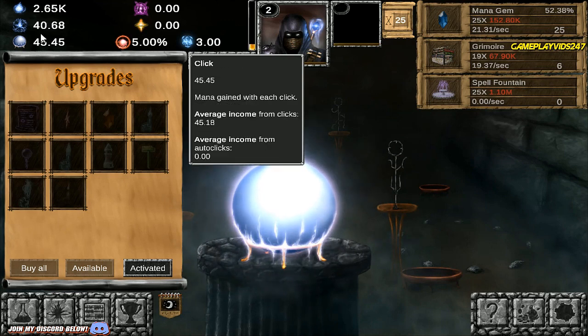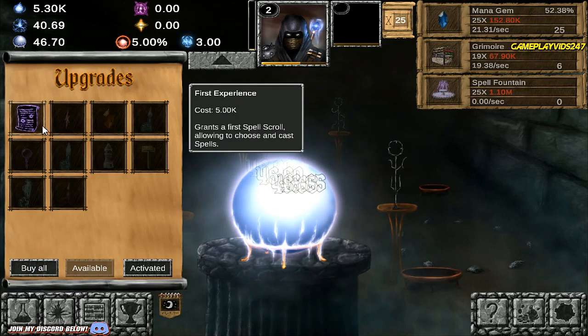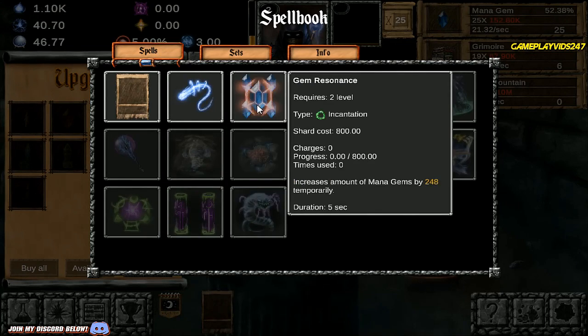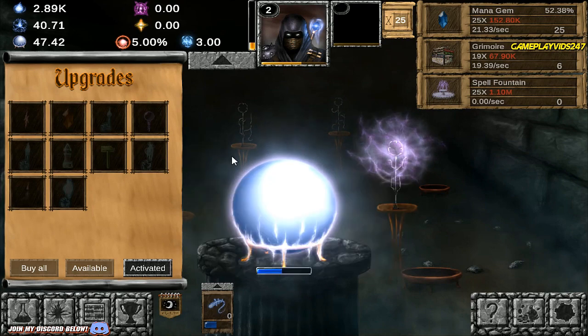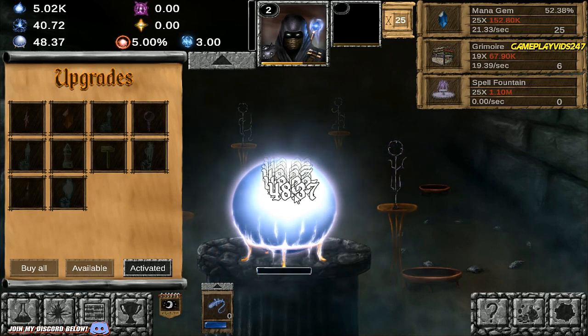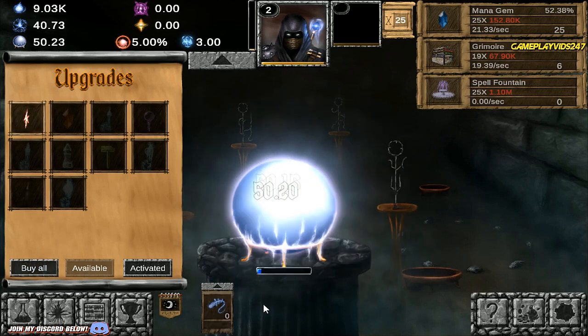Mana per second is 14.69 right now, but I can obviously click faster than that. First Experience — grants a first spell scroll, allowing me to choose and cast spells. Gem Resonance or Magic Missile — let's go Magic Missile. So if I click, I generate a Magic Missile here. It instantly earns one minute of production. It seems like when I click it helps boost that production there. We're almost at 10k mana right now. Just used Magic Missile — now we're on 12k something.